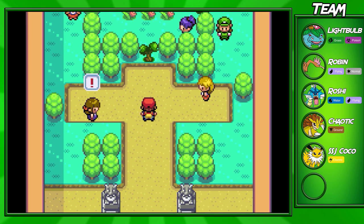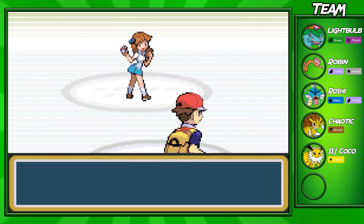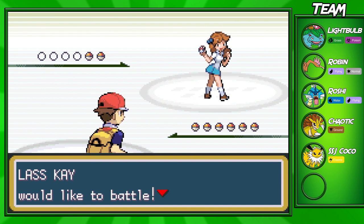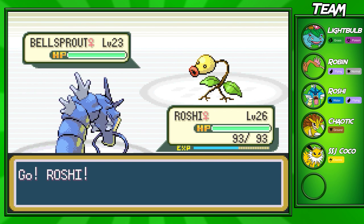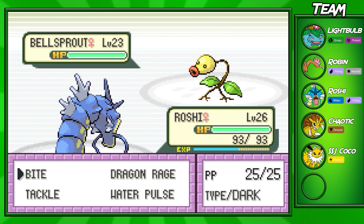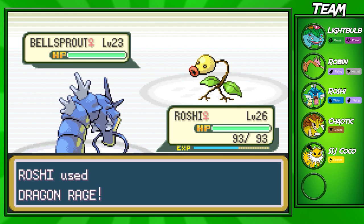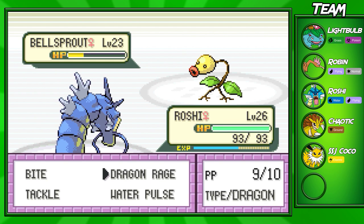When you come into the gym there are going to be a few trainers right off the bat — five of them. The first trainer is Kay. She's going to have a level 23 Bellsprout and a level 23 Weepinbell. This shouldn't be too hard. I have Roshi in the front — he's a water type, but I'm using him because he has Dragon Rage and he's a little low level compared to the rest of my team. Jolteon is the lowest level since I just got him.